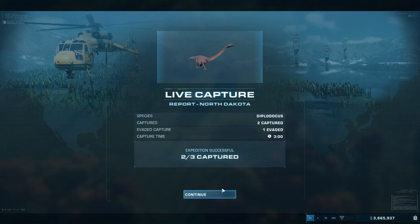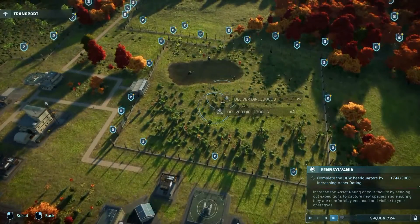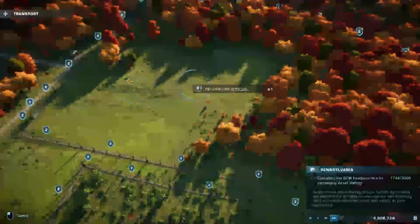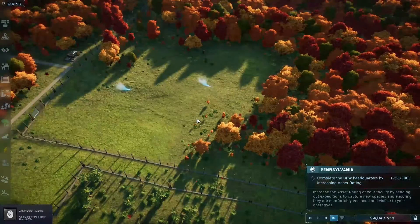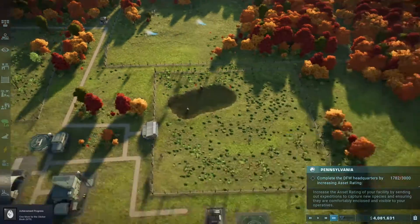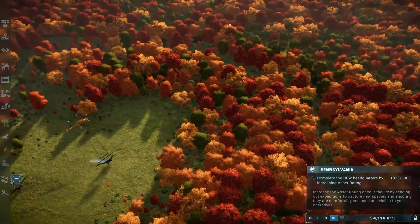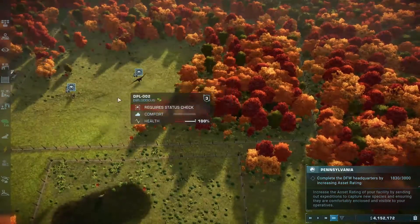Three Diplodocus. Oh no! One evaded us. So we've only got two — that's a little bit annoying but we will make do. There are actually certain dinosaurs that will live together. Maybe I should look into that — I'm not sure how that works. I may have given way too much space to be fair.